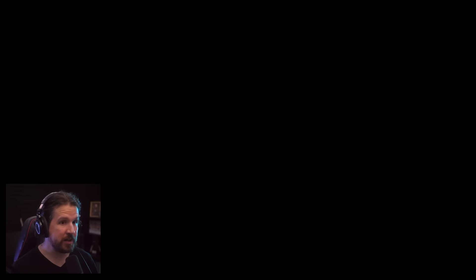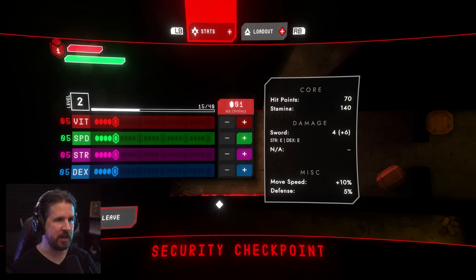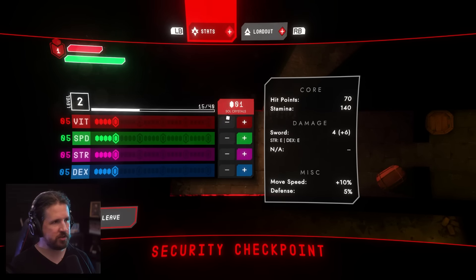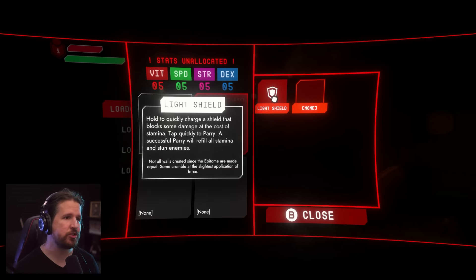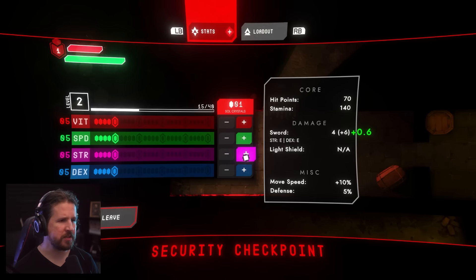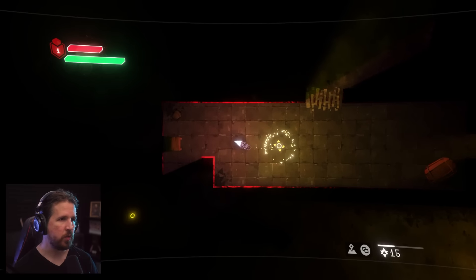Let's go ahead and rest here and spend our first point. We've leveled up. What's important to note about the leveling system is that you can respec at any time — so if you put a point into vitality and later change your mind, you can just add and subtract to your heart's content. Let's take a look at our secondary piece of equipment, the light shield — this gives you a parry. If you've watched me play Souls-like games, you know I'm a dodge-or-die kind of guy, so I'm going to put a point into strength, which increases our damage by about 0.6 with the sword.